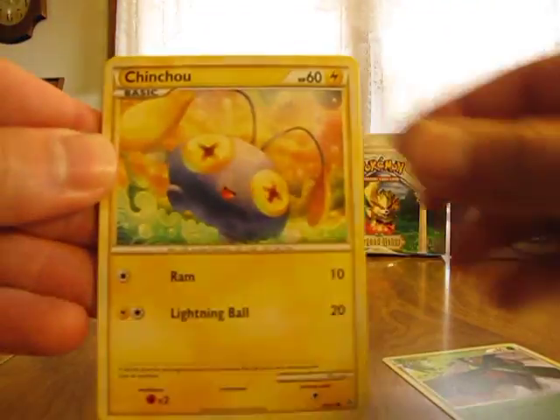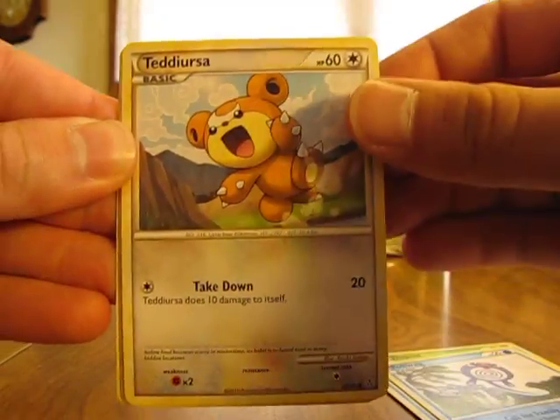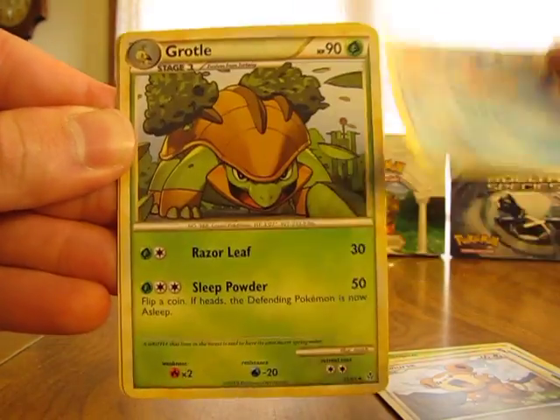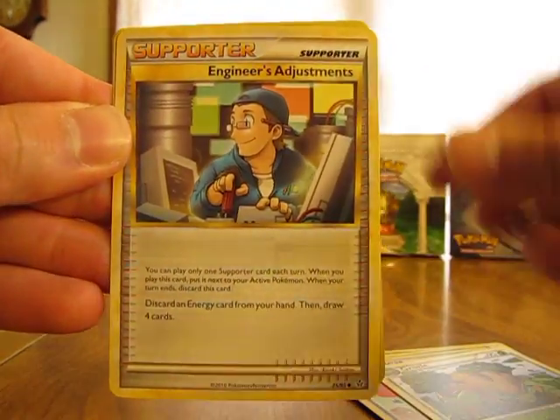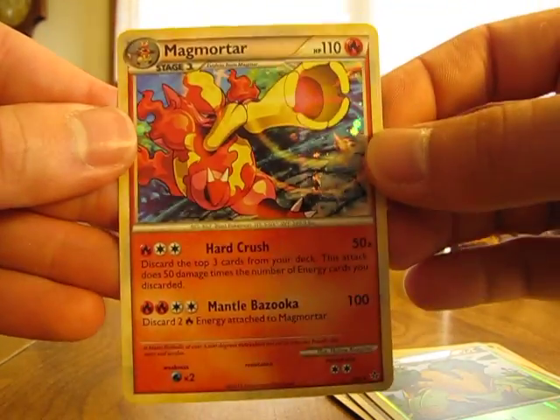We have Tropius, Chincho, Squirtle, Poliwag, Teddiursa, Cedra, Grottle, Engineer's Adjustment, Grottle Reverse, and Magmortar Holo.